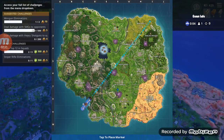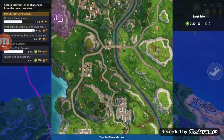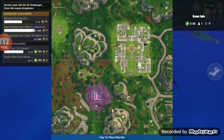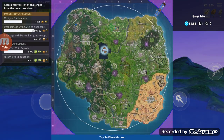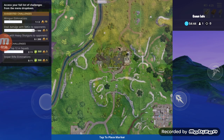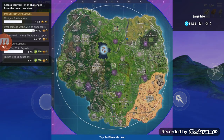So one gargoyle is over here around this mountain, one is in this long house, and one of them is in haunted castle - I think on the ground floor. That's three so far. One is in Tomato Temple over here, and the fifth one - let me check.